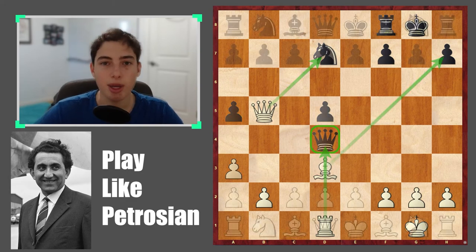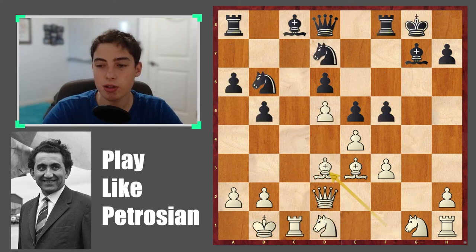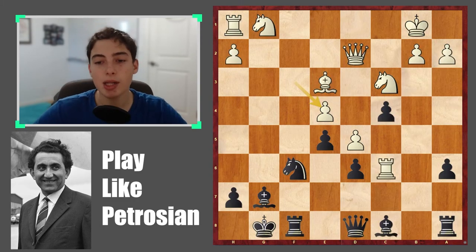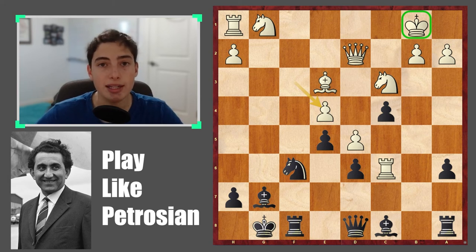Let's keep going. In game number three there are two more critical moments, the first starting right after move 20 — f takes. You're playing with the black pieces here. How did Petrosian capitalize on the fact that the king is a little bit unsafe? There's a light squares issue because white is lacking a light square bishop while black has one. What can black play here to totally crash through?